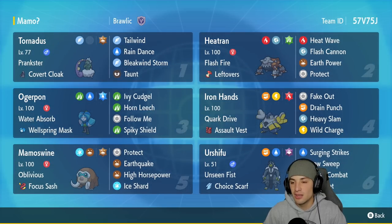I absolutely love Iron Hands' moveset considering it has Heavy Slam to deal with Flutter Mane and Fairy-type Pokemon. Its other three moves consist of Fake Out, Drain Punch, and Wild Charge.